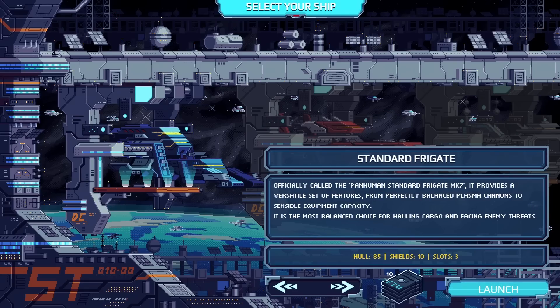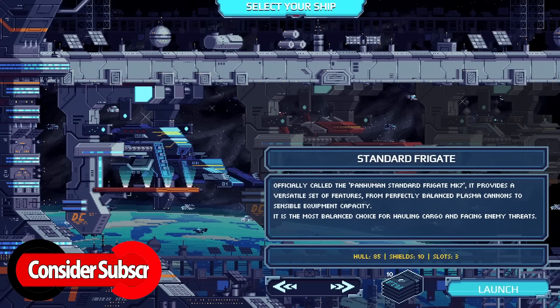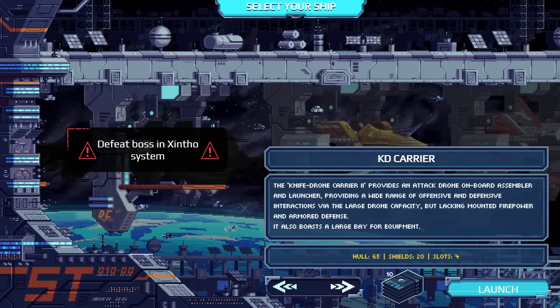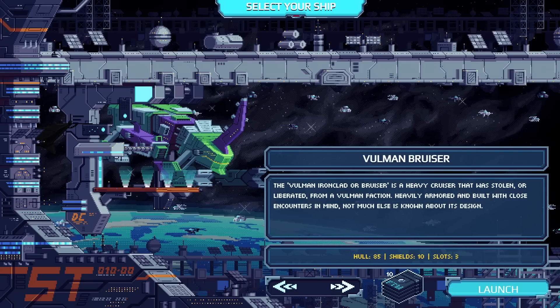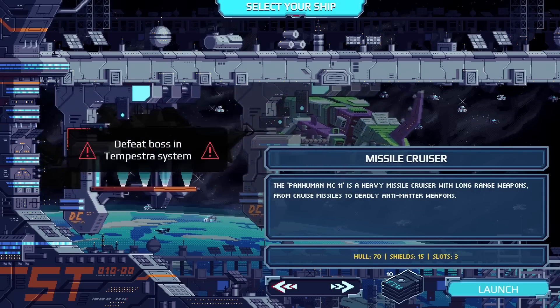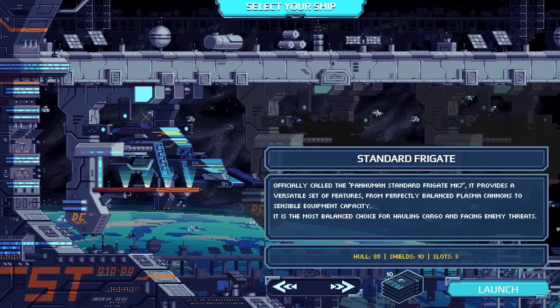The standard frigate, officially called the Pan-Human Standard Frigate MK7, provides a versatile set of features from perfectly balanced plasma cannons to sensible equipment capacity — the most balanced choice for hauling cargo and facing enemy threats. There are various other ships to unlock, and one at the end, the Volman Ironclad or Bruiser — a heavy cruiser stolen or liberated from a Volman faction, heavily armored and built with close encounters in mind. We feel like we should start with the starter ship.